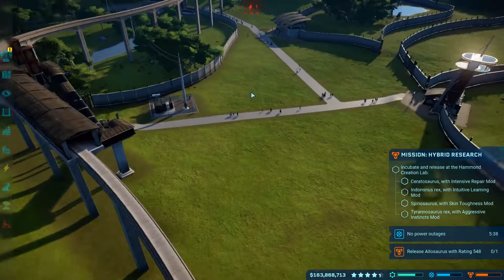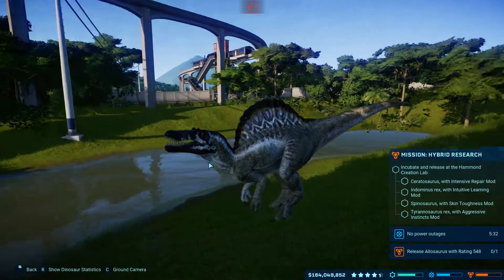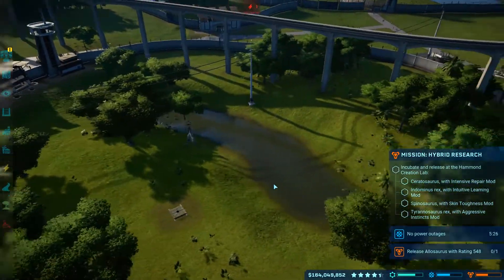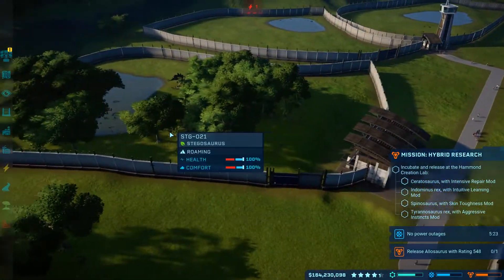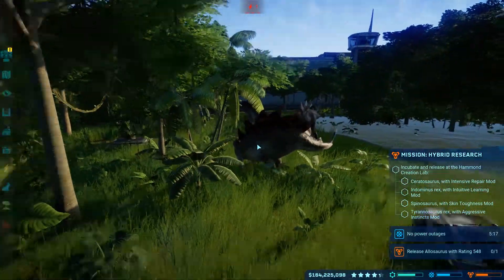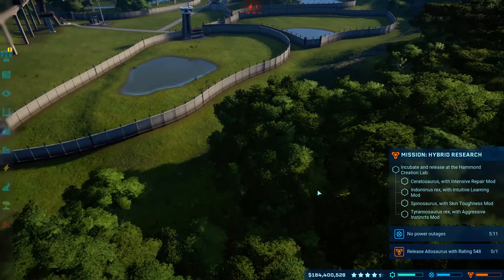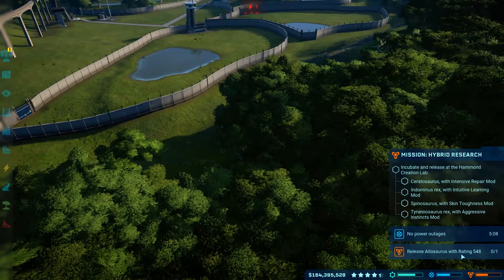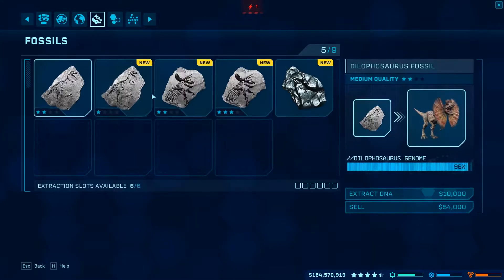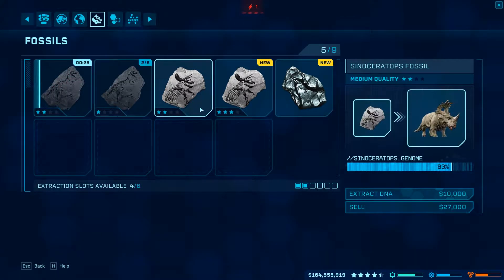Over here we have a new Spinosaurus - a beautiful Spino in this big pen. He's quite happy. We have our Stegosaurus in here as well - a nice head of Stegos, quite happy. And we've got these two other pens to work on as well. One of them, as you can see at the bottom, is the recent Allosaurus with a rating of 548, which I'm going to do in this episode, hopefully, once I unlock 100% on the yellow genome.